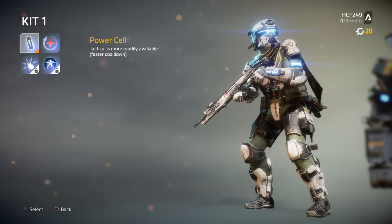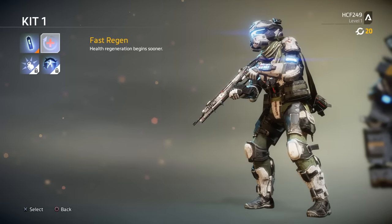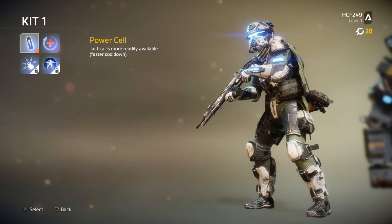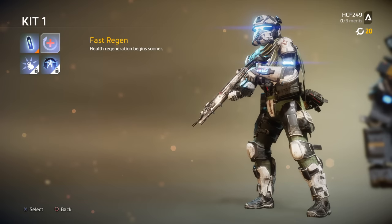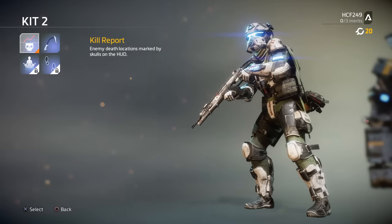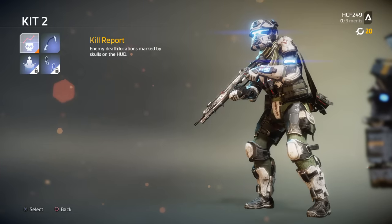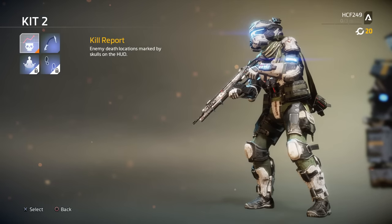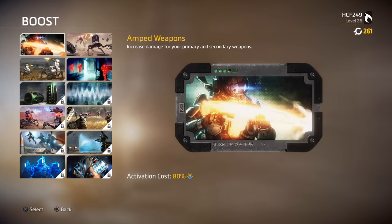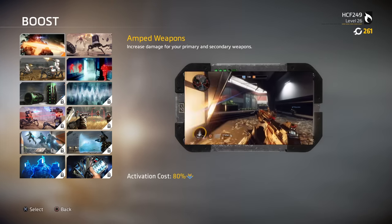Last of your loadout, you need to decide what pilot kits you want to use — you'll have two equipped at all times. In Kit 1, the choice can be hard to make. Power Cell will let you use your tactical abilities more often — Cloak, Grapple, and such — while Fast Regen lets you heal up much faster. It comes down to how much you want to rely on your tacticals. Kit 2 is a much easier choice. Kill Report lets you know where enemies have been killed, giving you an overall idea of where the action is, while Wall Hang lets you stick to walls if you aim down sights while wall running. But more often than not, standing still is a death sentence in Titanfall — this kit doesn't get real good stuff until much later. As for boosts, you will only start with Amped Weapons, but since I've already made a couple of videos covering all the boosts, I'll leave a link to those if you're interested.